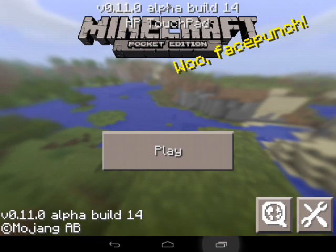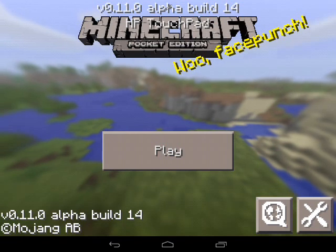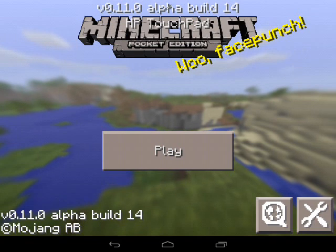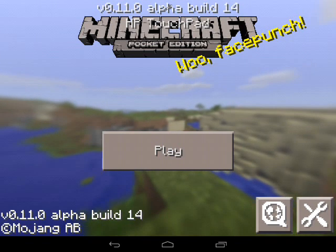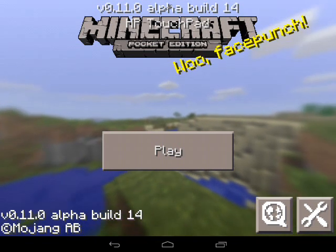Block Launcher is completely compatible with 0.1.0. You can check it out via the link in the description. Also, if you missed my alpha build 14 changelog video, go ahead and check that out — it should be the fourth link in the description below.